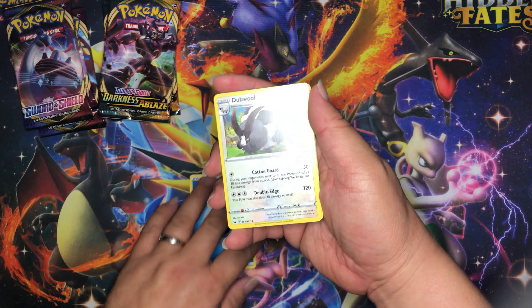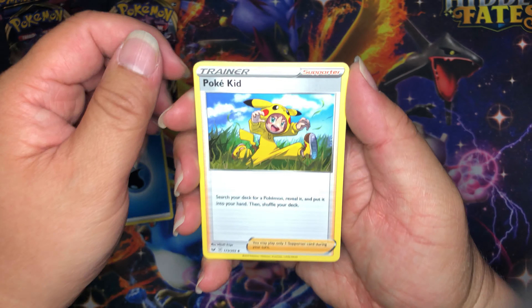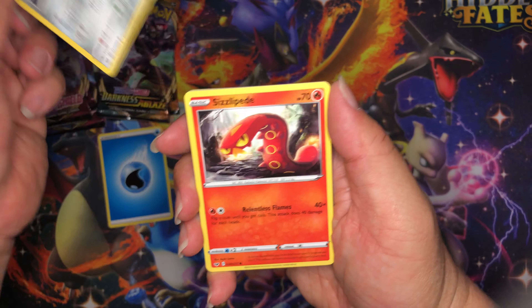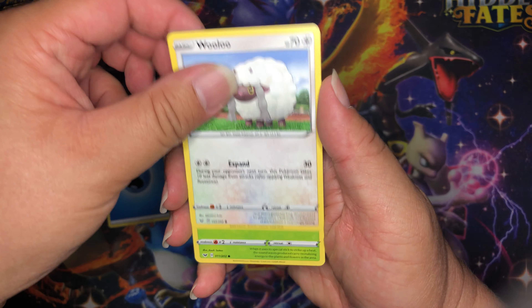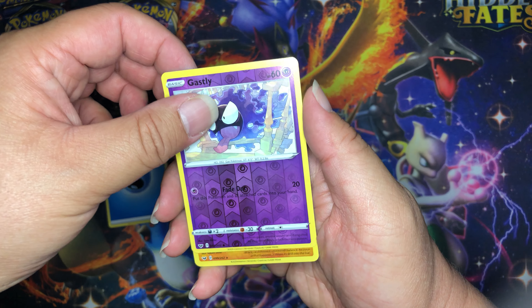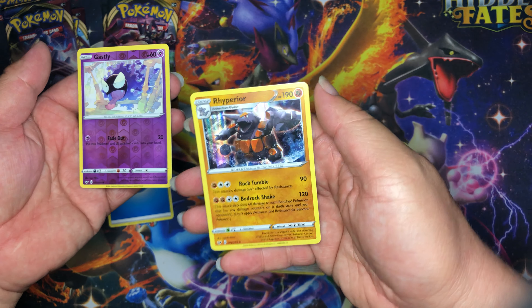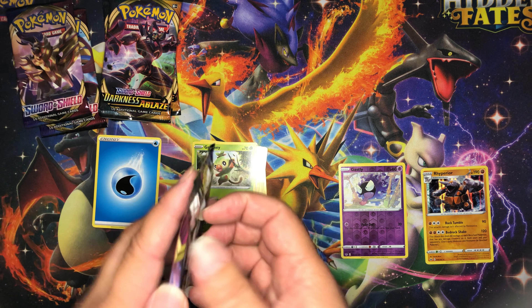Sword and Shield pack one: water energy, Quillfish, Poké Kid, Pikachu, Galarian Meowth, Sizzlipede, Wooloo, Grookey. Reverse holo is Gastly, and our rare is Rhyperior — the holo rare.